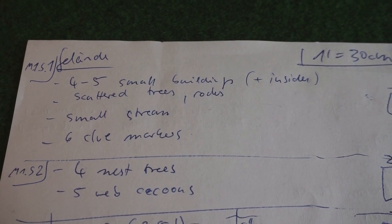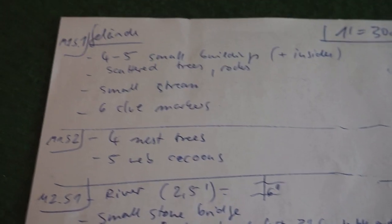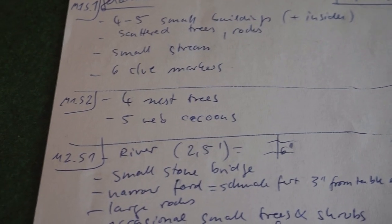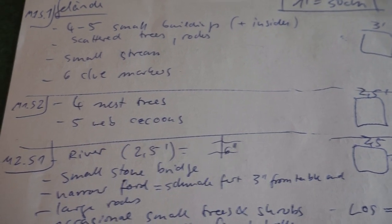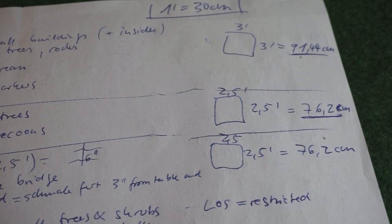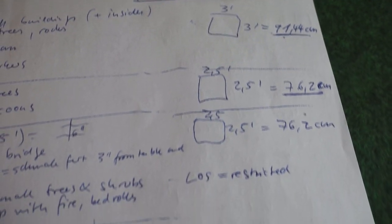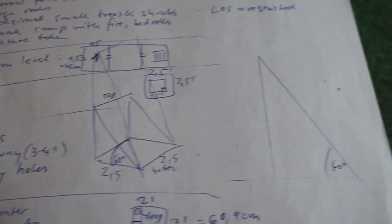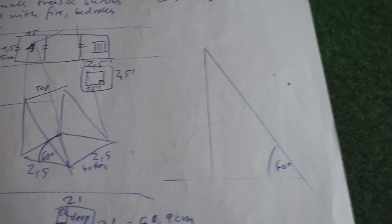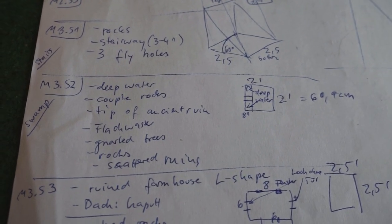I can well imagine letting my own ideas flow into the project. I just wanted to show the list to illustrate that there really is a long road to Rangers ahead. But the great thing is that it gives us a huge selection of what we want to build next. For example, for Mission 1 Scenario 1 we need 4 to 5 small buildings, a few rocks and trees, a small stream, and 6 clue markers. In Mission 1 Scenario 2 we fight a lot of spiders, so we need nest trees and web cocoons. I am especially looking forward to building water terrain with resin — I have never done that before because I have never dared to. Trees are also a task that I have put off for a long time. I am super excited and looking forward to learning something new here.